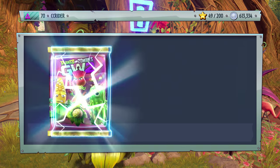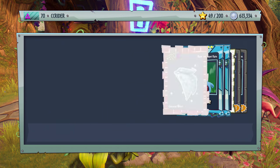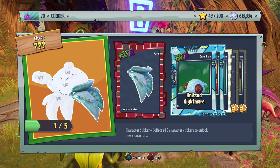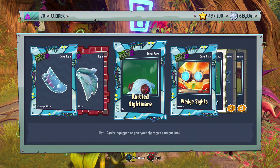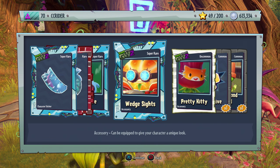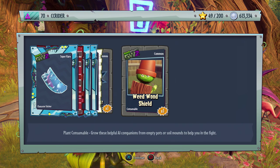Fertilizer Fun Pack number four — I really want to find one of those animated hats. Wait — we might have just found something. We got the Yeti Chomper piece and a piece to an Isidron. And a Knitted Nightmare — that's a super rare hat! Not quite the Legendary animated ones, but still. We're totally going to use that. Also Wedge Sights, Pretty Kitty, and a Self Reviving Weedwood Shield.